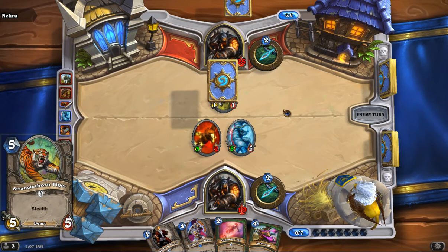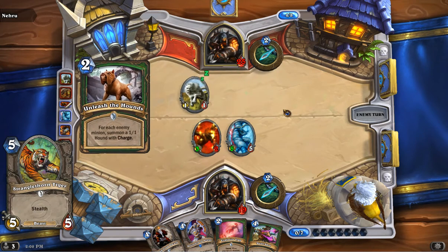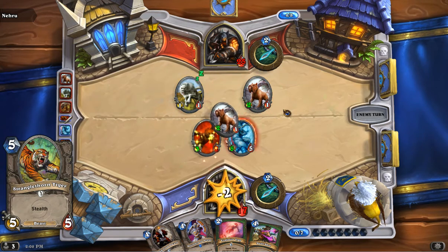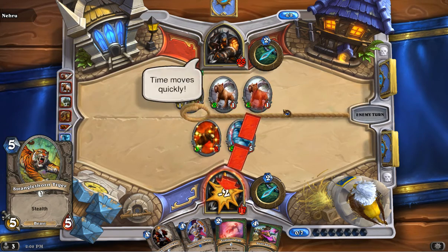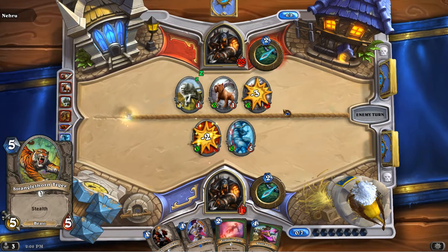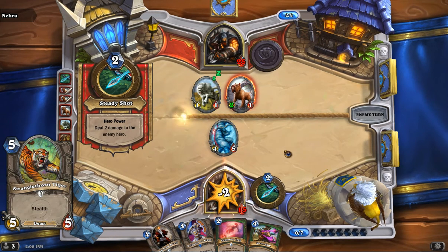And then another beast — Stranglethorn Tiger. It's a 5-5 with stealth. We went for beast synergy here since we had a Houndmaster and some other buffs to work with. You can stick a lot of things in this 5-slot, but given the other cards and given that it's a Hunter, this card is available to everybody and it's a decent spot. Good stats, starts with stealth, and of course it allows activation of some of the other beast-synergy cards.